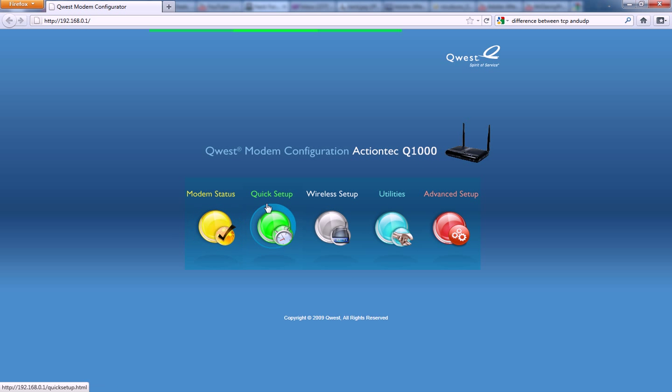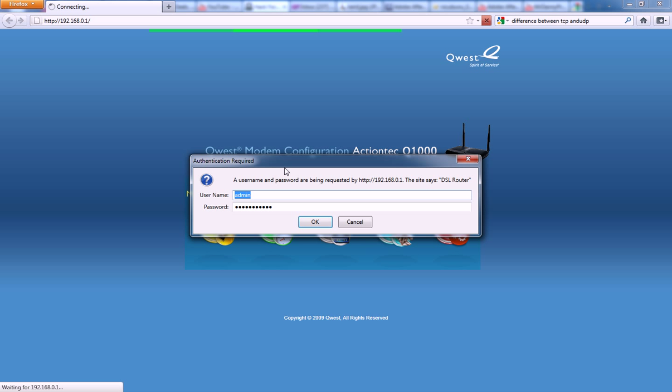Once you're in the gateway, it might prompt you for a password right away, or when you click on something it might prompt you. If you don't know what it is, it's most likely the router default. I'll put the most common ones in the video description — usually it's admin and password, admin and admin123, or admin and nothing.